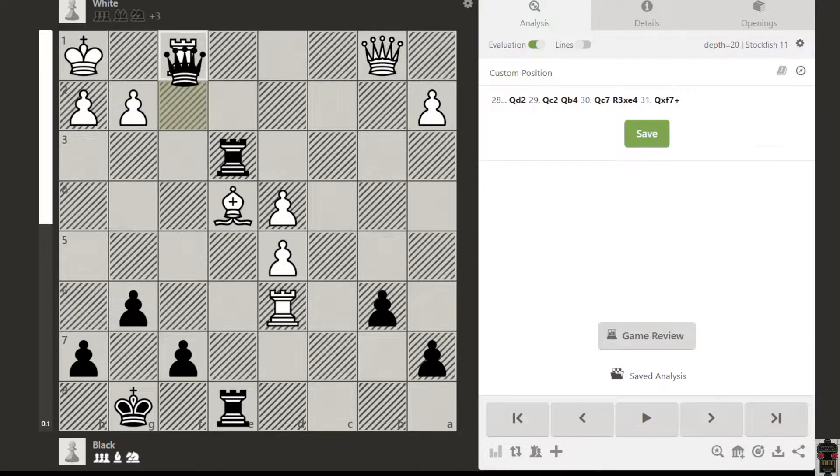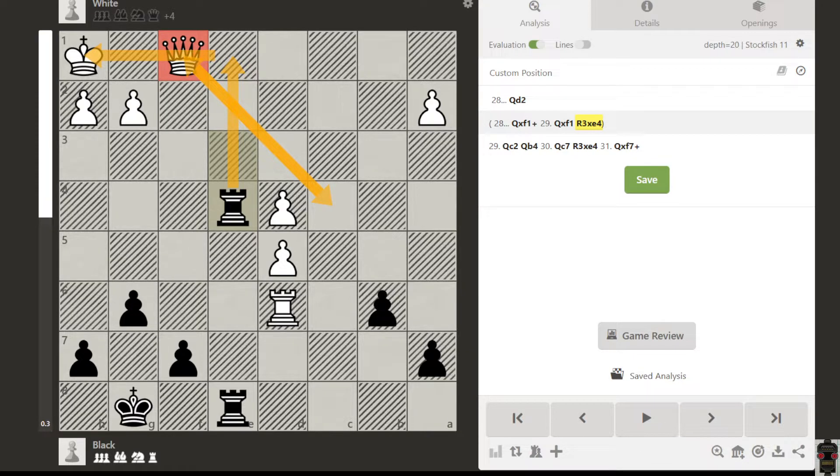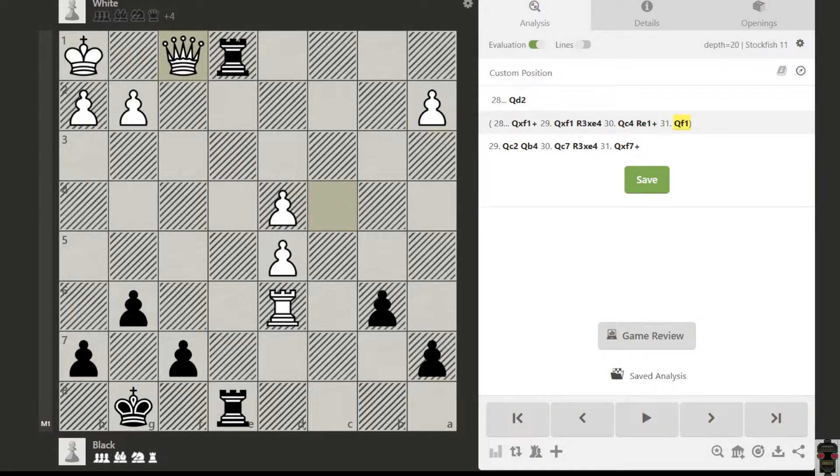The good move is queen takes f1. Because we have the possibility of a back rank mate, after queen takes, we capture this bishop - because this queen can't go anywhere. If it goes somewhere, we just give a check and it's a back rank mate. Suppose the queen comes back here, we simply go like this and this is checkmate. So the queen can't go there.